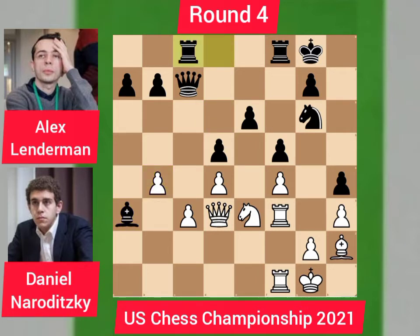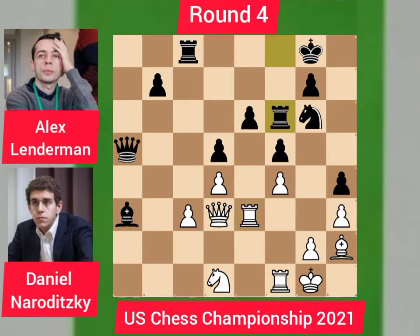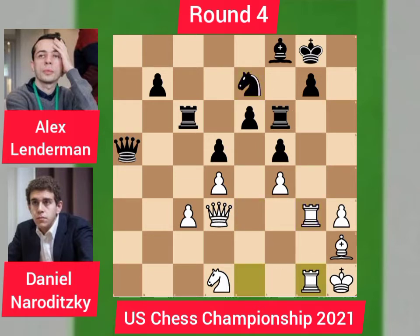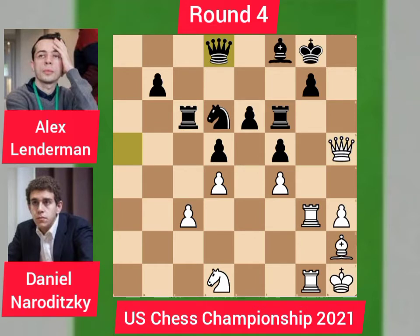Rook goes to c8 and the problem is solved. Knight d1, a5, d takes a5, queen takes a5, rook goes to e3, rook f6, rook e1, rook c6, and king moves to h1 in order to avoid the black bishop. Bishop f8, e3 by Daniel, Lenderman captures, rook takes g3, knight e7, rook g1 — battery of rooks — and knight c8. Queen goes to f3, knight goes to d6, and here comes the queen to h5. Queen d8 anticipating any problem.